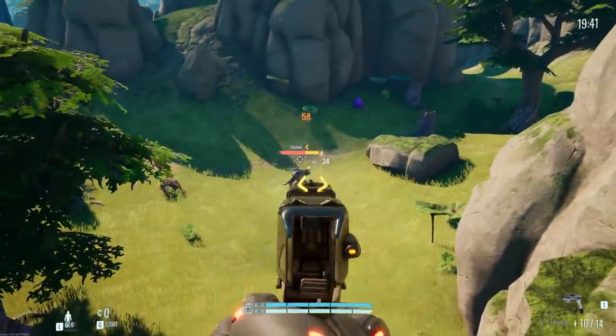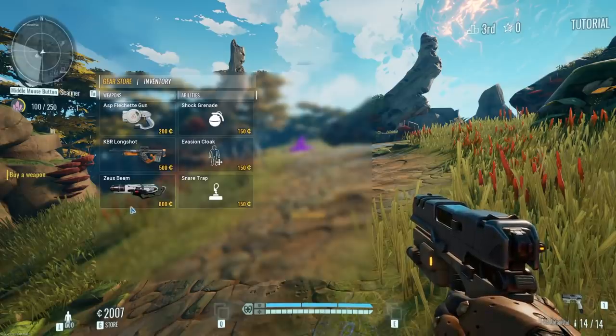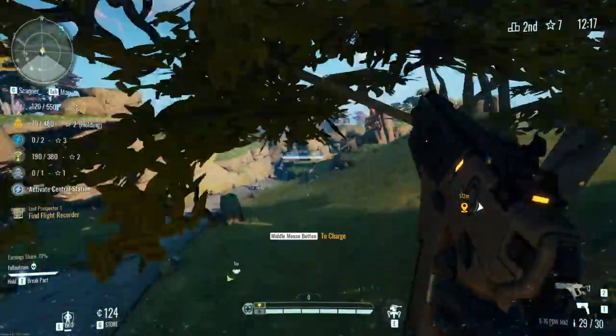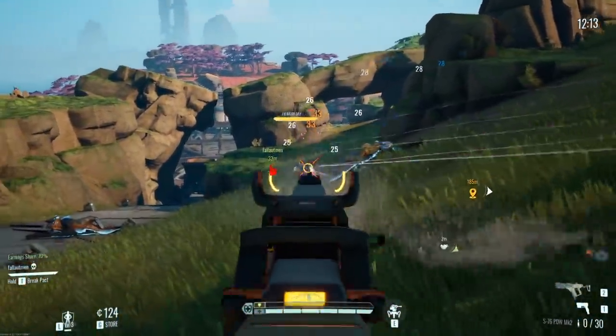Once a match begins you need to start earning credits and bounties. Credits let you order better weapons and perks from the station overhead. These items will drop pod right in front of you on the map but you have to pick them up manually. The higher level weapons can allow you to out-damage or out-range enemy players in a firefight.